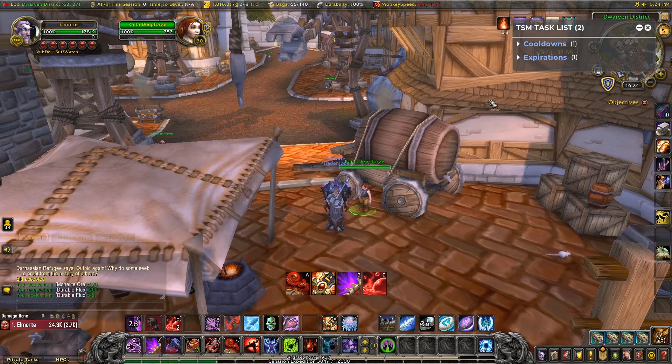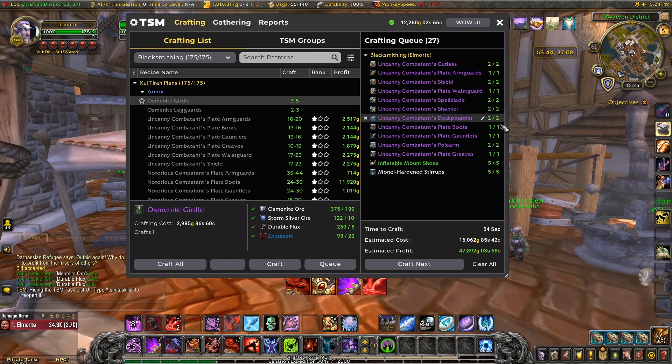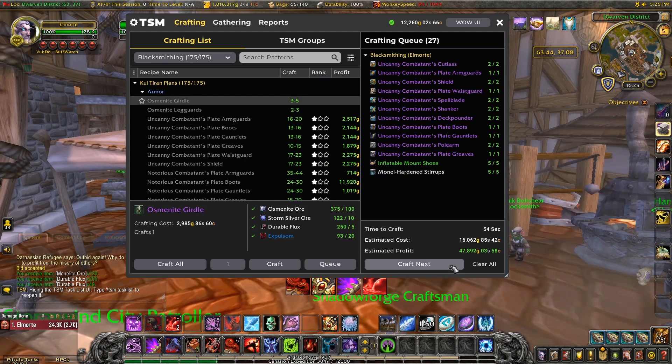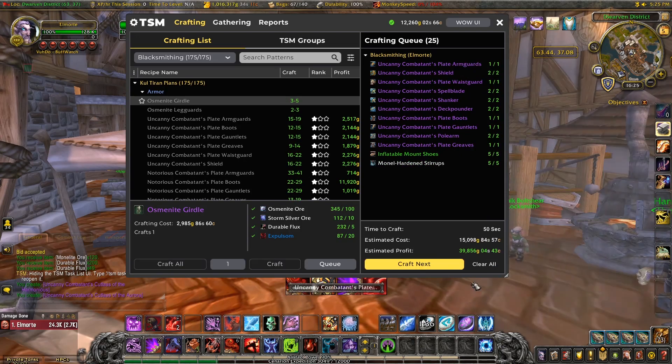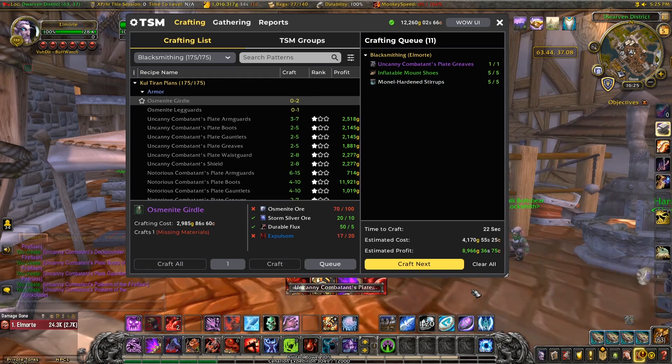Now that we've bought those we need to go pick them up from the mail. Once I've done that you'll see the task list has refreshed and now shows us that we need to go visit the vendor again. I'll head over to my friendly neighborhood blacksmith and buy the durable flux there. Now we can simply click buy and TSM will purchase the exact amount we need. Opening the profession window, the gathering tab is now completely blank so we've got everything we need. In the crafting tab all the numbers are now green meaning we have all the materials required. The craft next button will start crafting the first item in the list. Time to craft tells us how long it will take to make everything, and we've got a total crafting cost and estimated profit shown as well. If you set your scroll wheel macro to craft, you can quickly use that to run through and craft everything in the list.